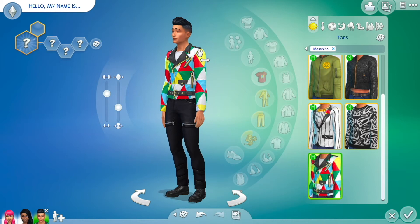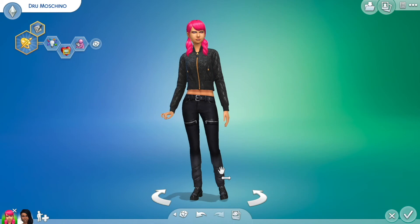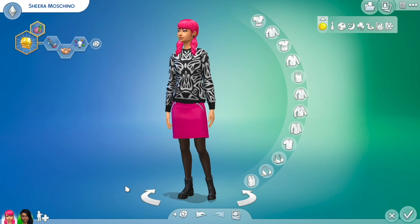Overall, I really enjoyed the Moschino pack. It's not like "oh my God my mind is blown" as my favorite, but I think it has a lot to offer and it can create some really unique Sims, storylines, and outfit choices. Plus we get to take pictures. Thanks for watching and make sure to subscribe if you like this video.